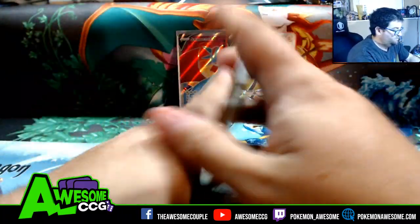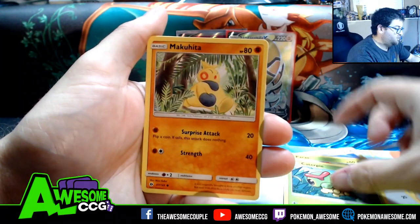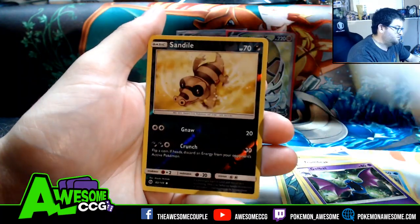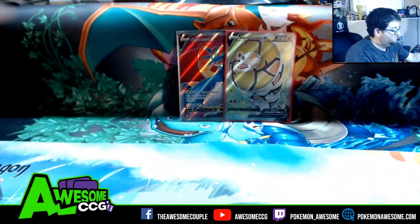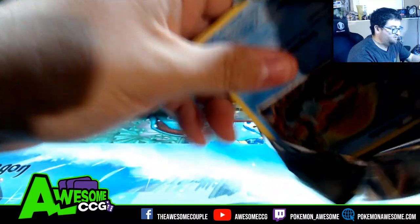Sun and Moon base set: Rowlet, Popplio, Paras, Rockruff, Pikachu, Makuhita, Trumbeak, Gold Energy Switch reverse, Sandile, and a Stoutland. Last but not least, our final pack — this one is basically Alakazam or bust.